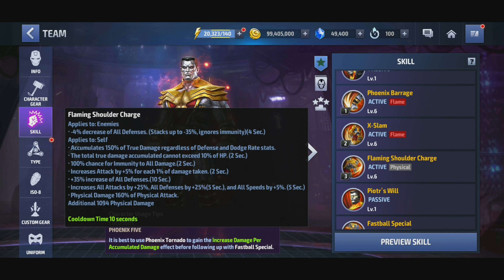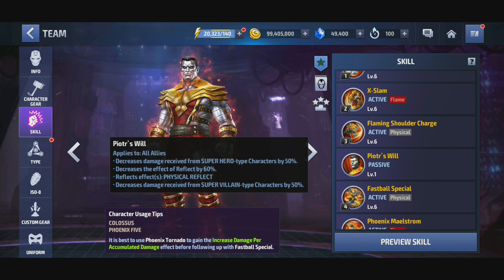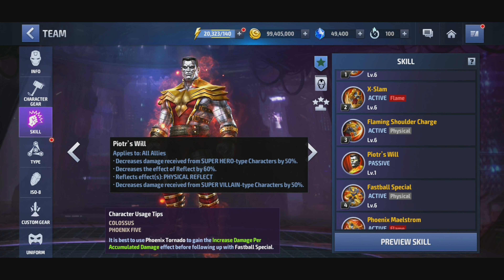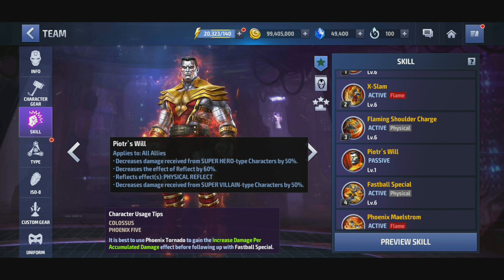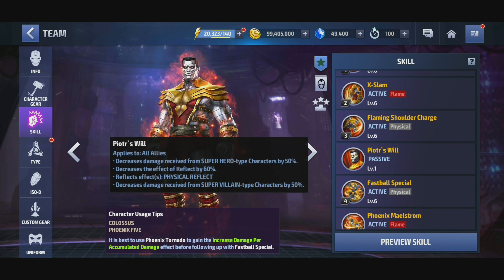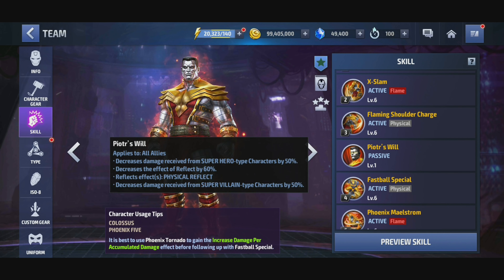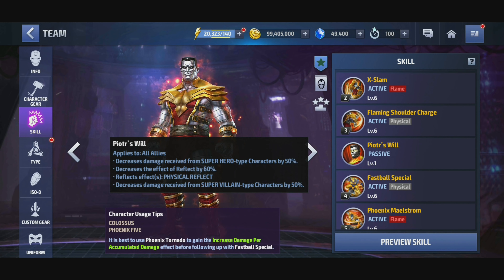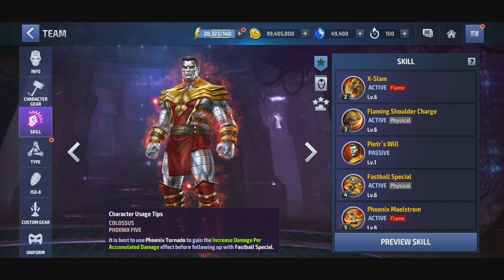He's got the damage accumulation, plus he's got the all attack buff here. Now he's got decreased damage received from superhero types by 50%, and this applies to all allies — this could be very useful in PvP, maybe even in timeline. Decreases the effect of reflect by 60% for physical reflect effects. Decreased damage received from supervillain types by 50% as well, so from heroes or supervillains he's going to give you a 50% decreased damage received. That is a hell of a lot — it really makes your characters tanky, so he might be a real go-to to put in timeline.